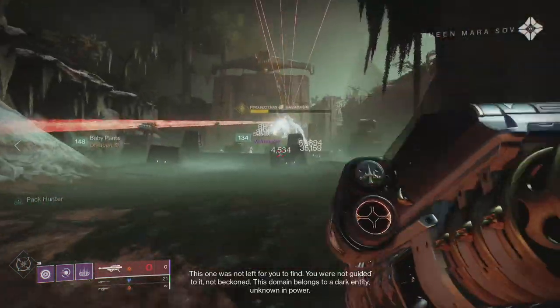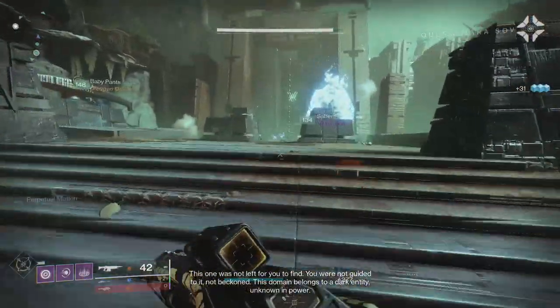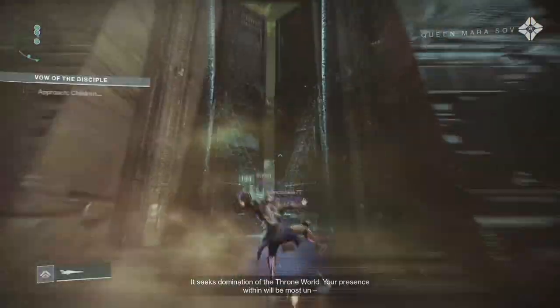As soon as you load into the raid, you're hitting the ground running. There'll be an illusion of Savathun that spawns. Go ahead and clear her out and it'll despawn all the adds in the area. Then follow this path to the first semi-encounter, the Payload.